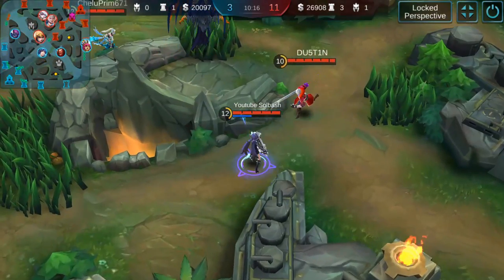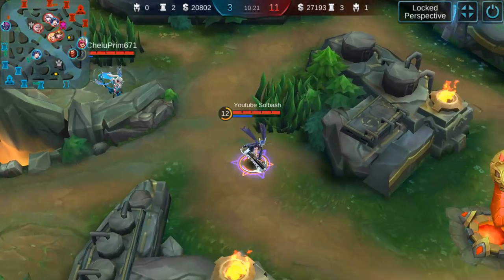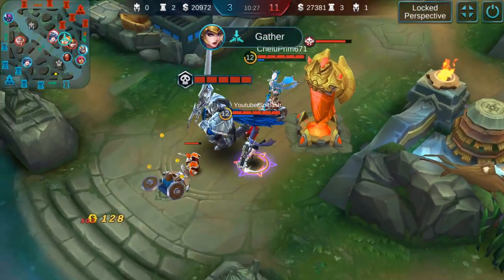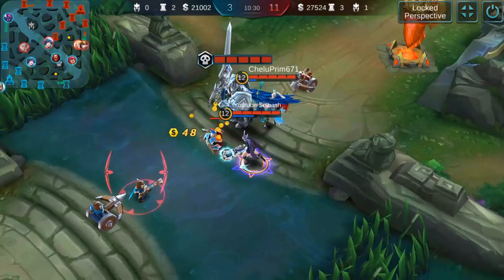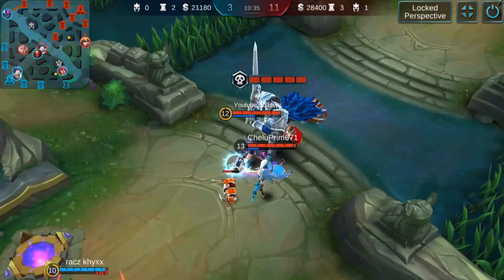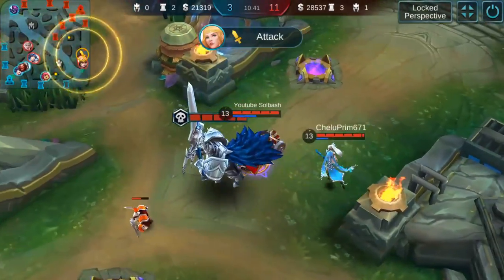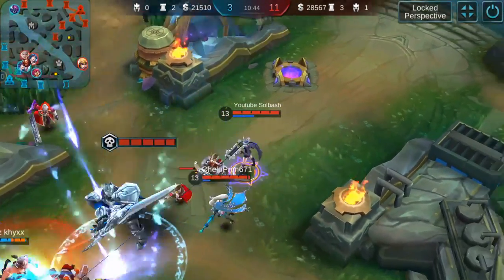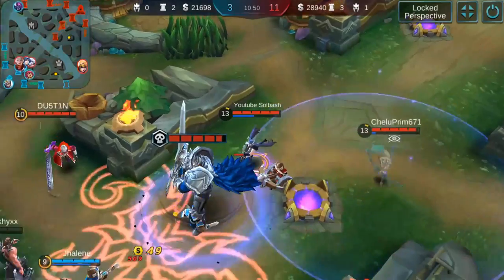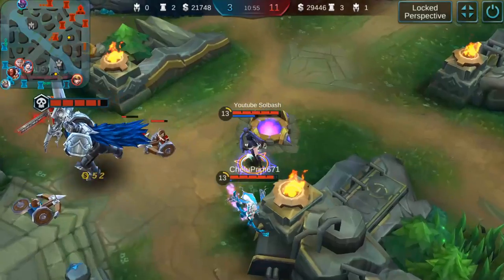Make sure all teammates' ultimates and things like that are up. Farm up before your Lord gets in. Catch your farm when you can, and always try to utilize what you have. Always maintain and keep those big objectives — taking key objectives at the right time gives you that much more of an advantage. That's the key: get the upper hand on your enemy team so you can win. There's a little early ultimate right there just to let them know to back off — you're going to get hurt really bad.